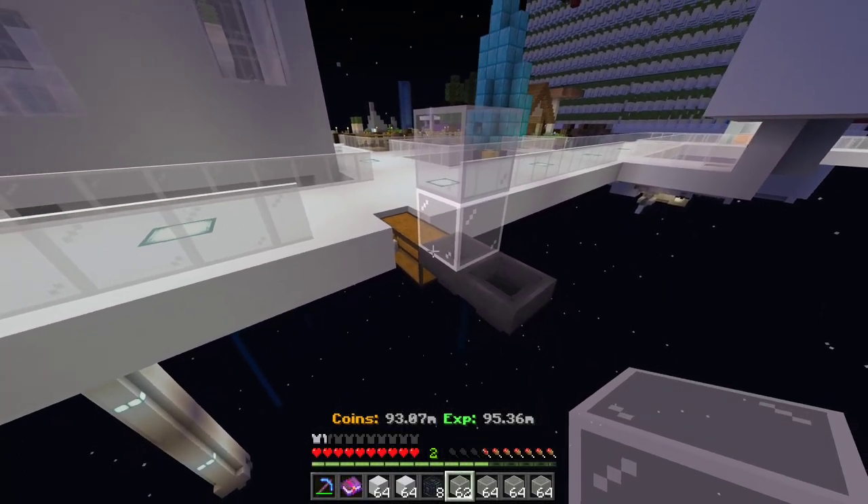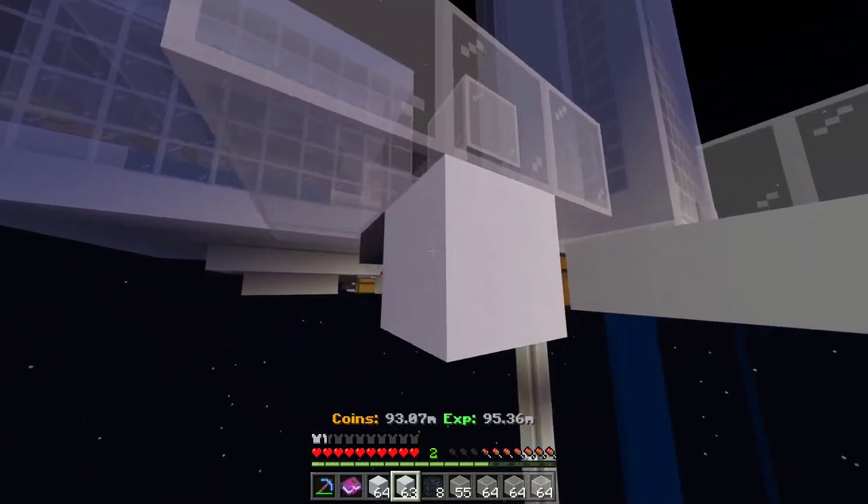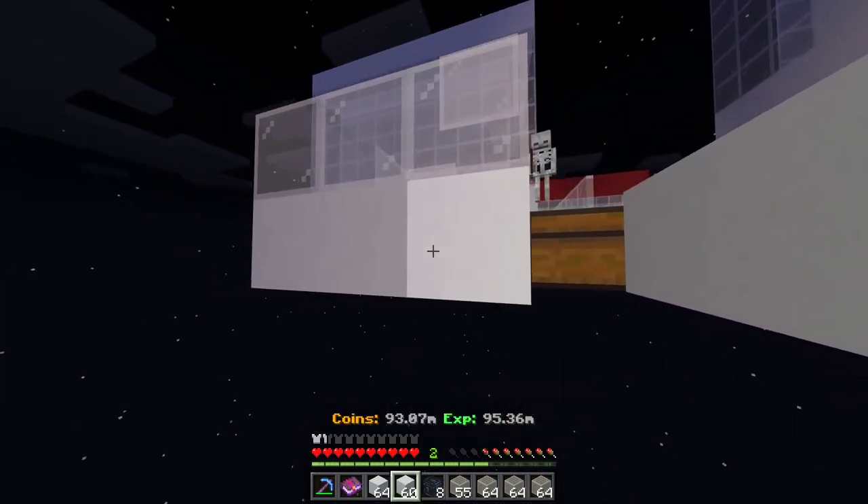So you're gonna wanna go up by two, and then just surround this hopper like this. And then on the bottom, you're gonna wanna do concrete like this.